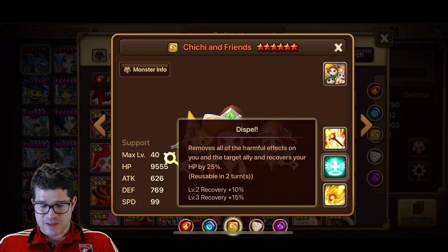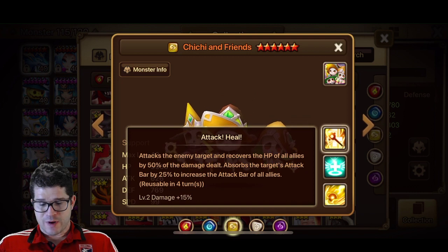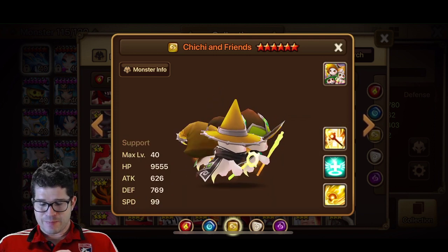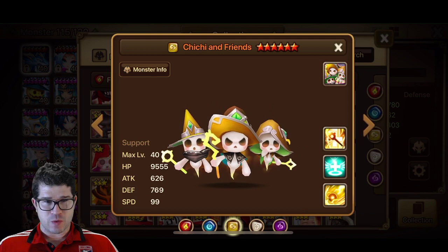Skill 2 is a dispel — removes all harmful effects on you and the ally, no immunity. Skill 3 attacks the enemy target, recovers the HP of all allies by 50% of the damage dealt, and absorbs the attack bar by 25% to increase the attack bar of all allies — so it's a situational AoE attack bar boost, which I don't think we've seen before. I'm assuming if you don't absorb, you don't boost the allies. As for base speed and the funkiness of it, I don't know that this will see RTA play. There's so much good wind out there that I don't know Chi-Chi and Friends will see much love.